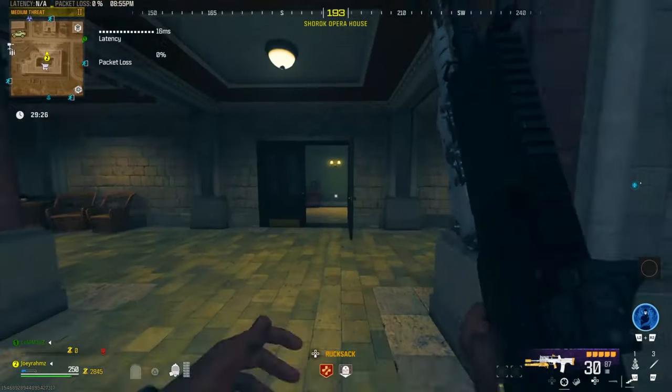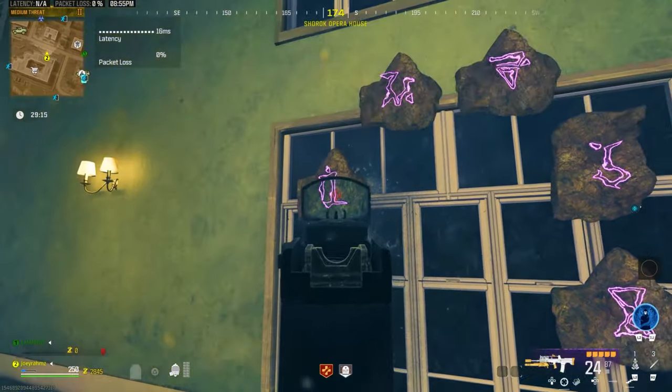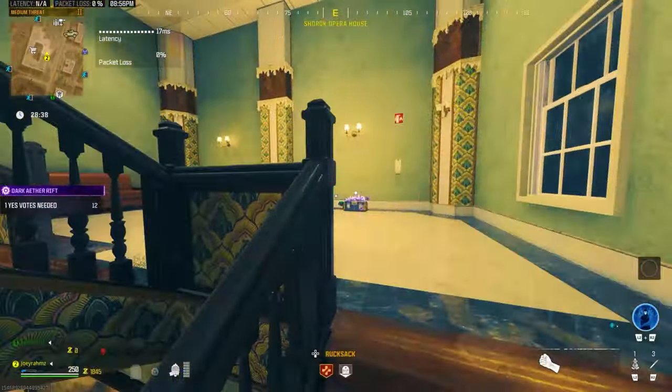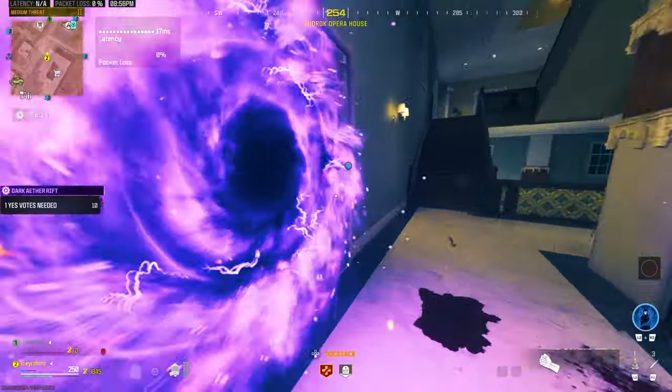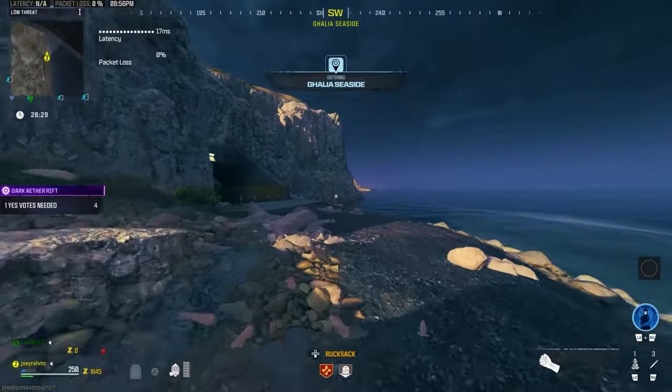What you're going to do is go back to the Teleporter that we usually use in the other methods. Go there and put in the code shown on screen. Once you do that, go back to the Unstable Rift, start it, then run or use the Scorcher to get back to the Teleporter. Go into the Teleporter, come to the Outer Bounds area, and once it teleports you to the beach, go to the map and make sure you vote yes before it gets to one second.